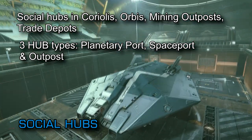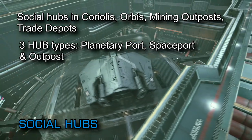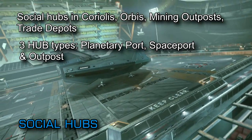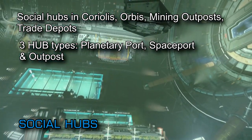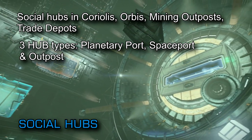The Polygon article estimates that these social hubs alone equate to over 40,000 social spaces. Out of necessity there is going to be a lot of repetition in those social hubs, but the team are attempting to add some variation, colour, and character to the different hubs via things like hanging banners and flags.